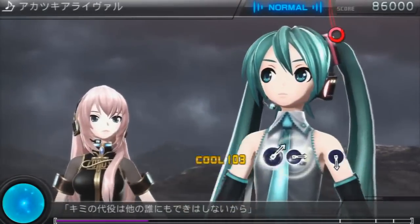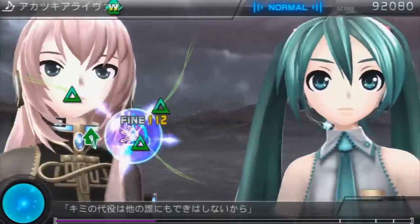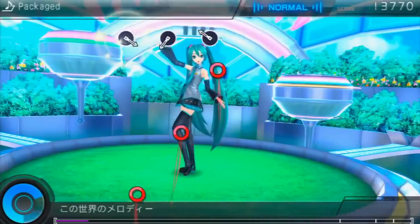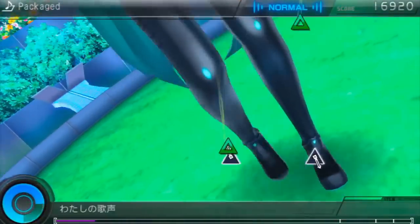Well enough for SEGA to announce the sequel for Western release with little delay. Fast forward to today, and that sequel, Hatsune Miku Project Diva F Second, is set to arrive on store shelves in less than a week. This is one of those games where you know if you're interested or not pretty much right away just from its overall concept.